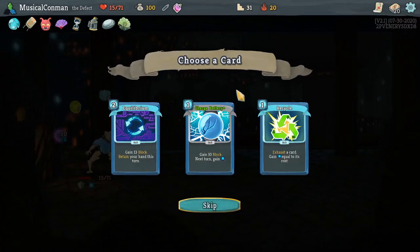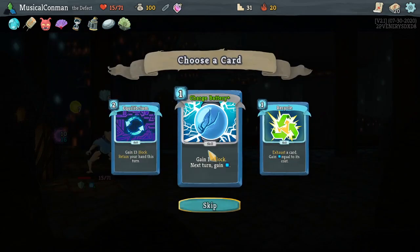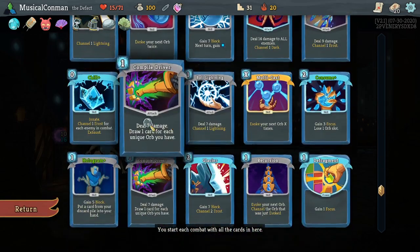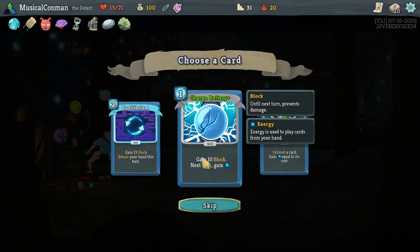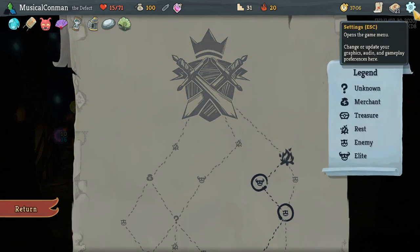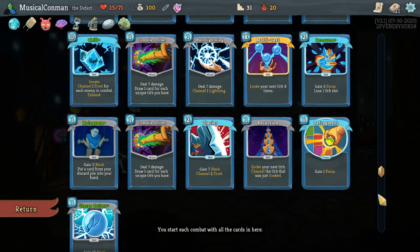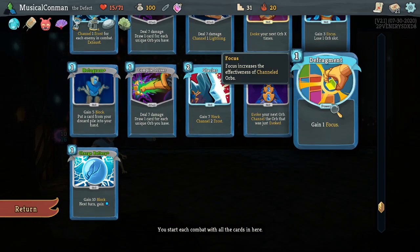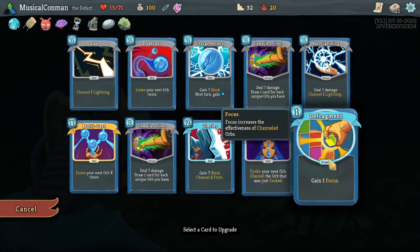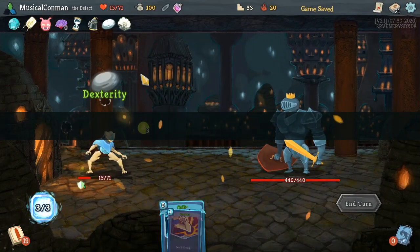Fossilized Helix is gonna be really nice. Equilibrium or upgraded Charge Battery? We could also take a Recycle — we've got all these Compile Drivers so we could start drawing real quick. I like a Charge Battery and I really really want to upgrade Defragment. So how are we fighting the Champ? I think the answer is we have to have one huge Dark Orb that we mega Multicast to kill it in one big shot. So we just need to get enough Frost to stall it out, so we don't play any of our Lightning stuff I think.